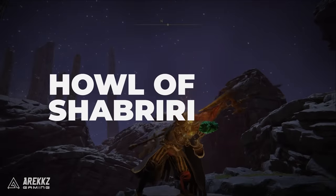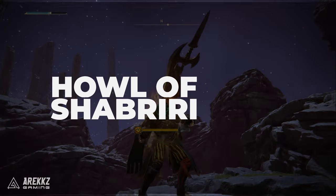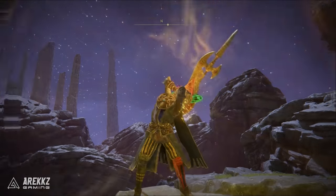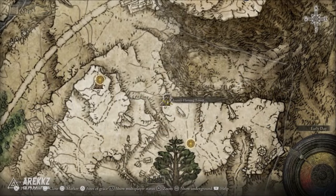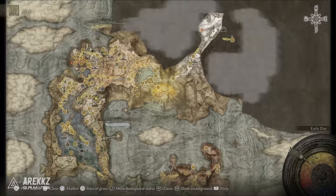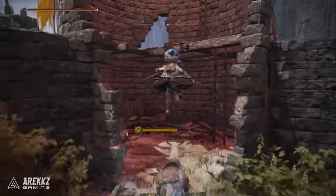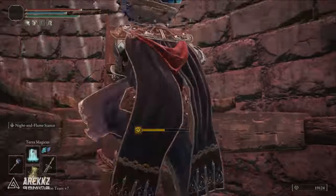Next up is the Howl of Shabriri. It is a Faith incantation where you do a shriek to build up madness in nearby foes, but it has an unlisted damage bonus of around 25%. It does need 33 Faith to use, and it can be found in the stone tower named the Frenzy Flaming Tower, just north of the Frenzied Flame Village Outskirts grace point. This is a great one to use and is an extra buff we can stack onto ourselves.